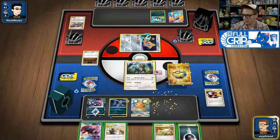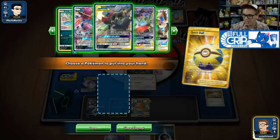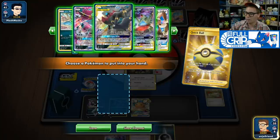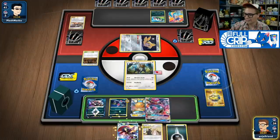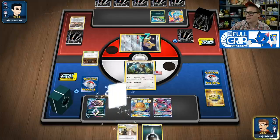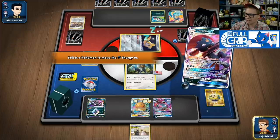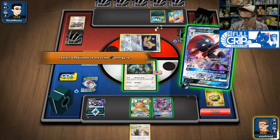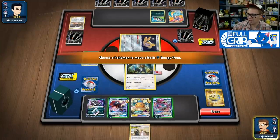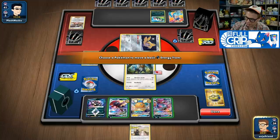Hoopa GX is probably the most threatening card I can get right now. We'll evolve it, move energy using Shadow Connection — we'll keep one energy there and move the one off the Darkrai Prism Star onto Hoopa. The Hoopa is a GX, so we'll Rogue Ring to get Chaotic Swell and Aeos Valley. Then we're ready to start KOing things. They're going to deal 110 plus 20 from Shrine, so I think it's safe to just put all my energy onto Hoopa GX, just in case they play Power Plants.